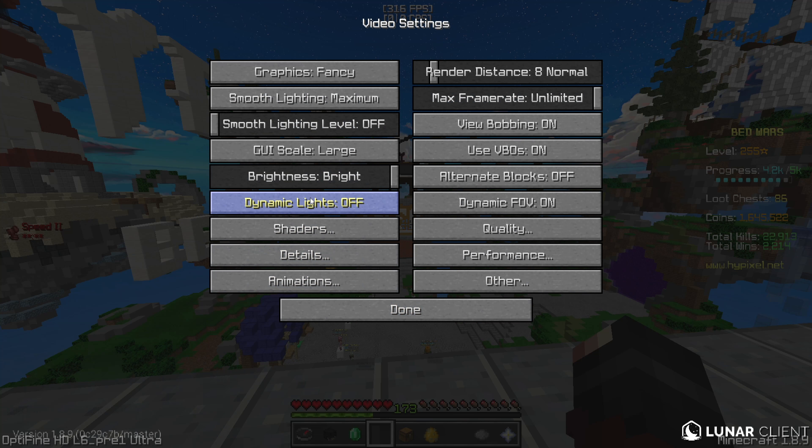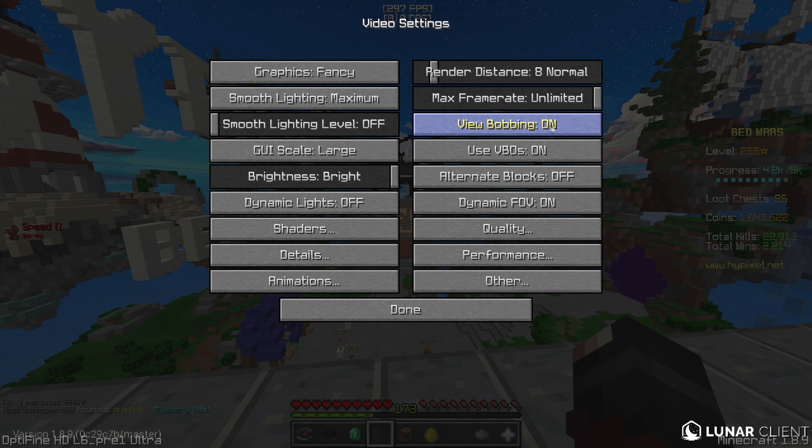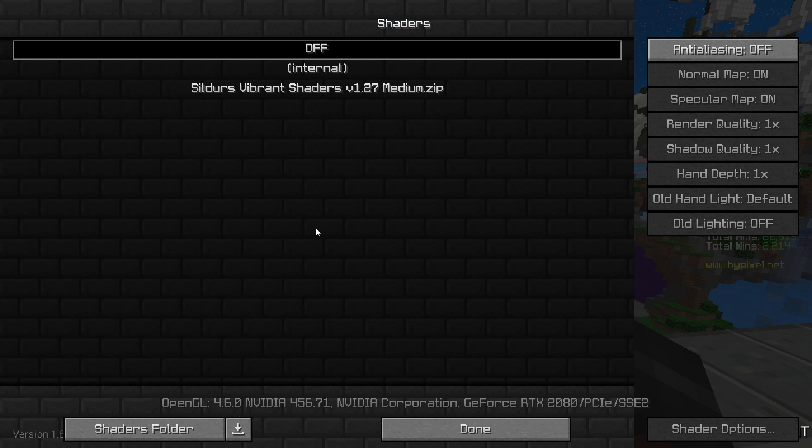So first I'm going to go through music and sounds — you guys don't have to exactly copy this because it varies between each person, but this is my personal preference. Then we can head over to video settings. I have my graphics set to fancy, smooth lighting on maximum, the level is off, GUI scale is large, brightness is full bright, and max frame is pretty much unlimited. I don't really use any shaders so that's not really necessary.